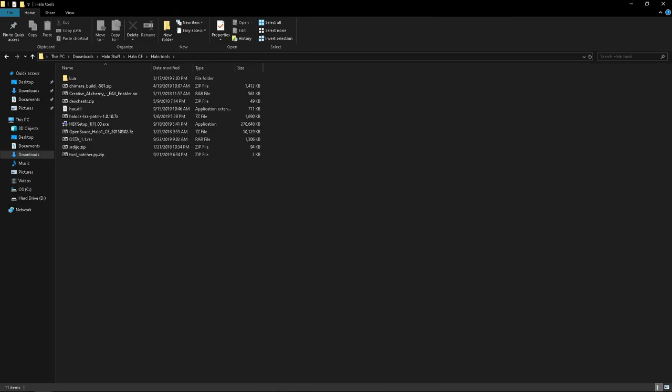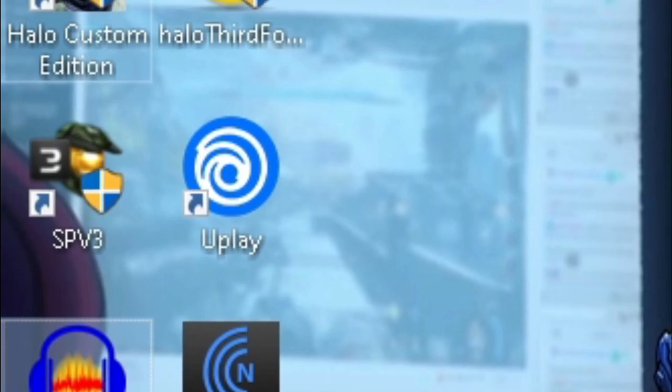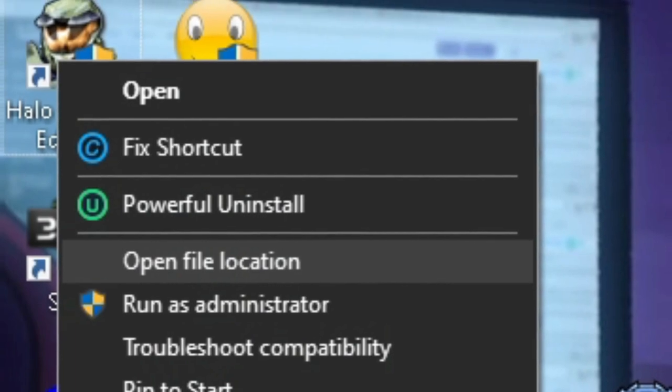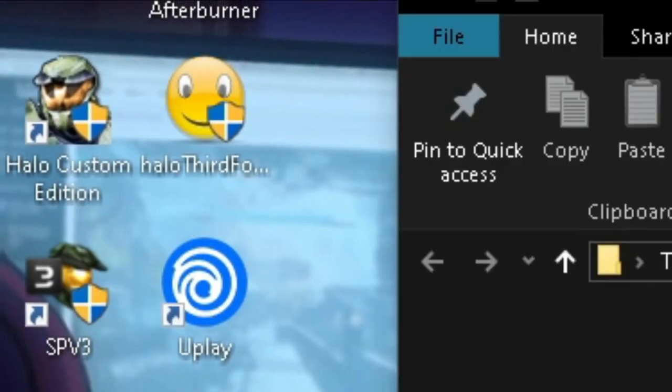For those wanting to replicate what I do in this video, all you've got to do is look in the description and there'll be a link to something called Dev Cheats. Once you've downloaded that, open up the zip file, find your Halo CE directory — just right-click on the shortcut for Halo Custom Edition or the Combat Evolved version, because it does work for both — and go to Open File Location.